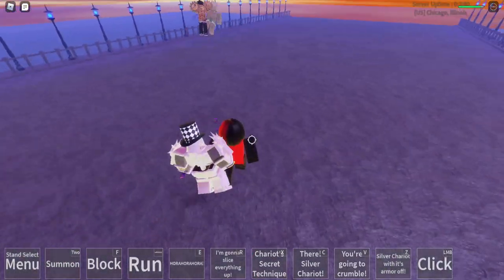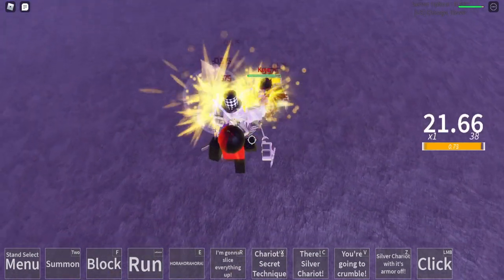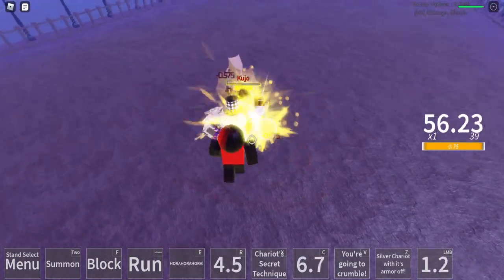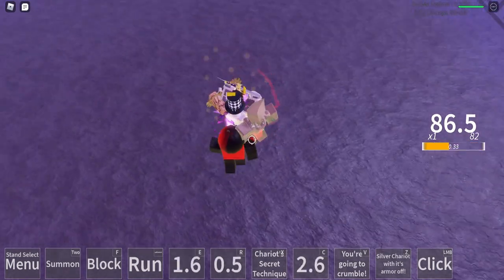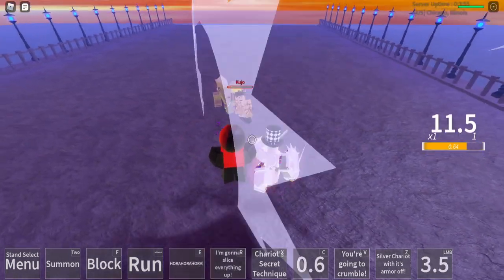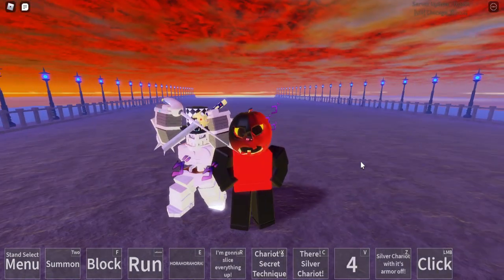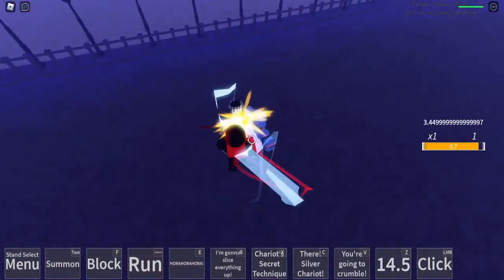Now all we need to do is get him on the barrage — there we go, nice! Now we can do the combo. I might be lagging a little bit but that's fine. We're gonna do four clicks then V and he should be dead — yep, and that's end game! Onto the next match — we went against a Crazy Diamond.